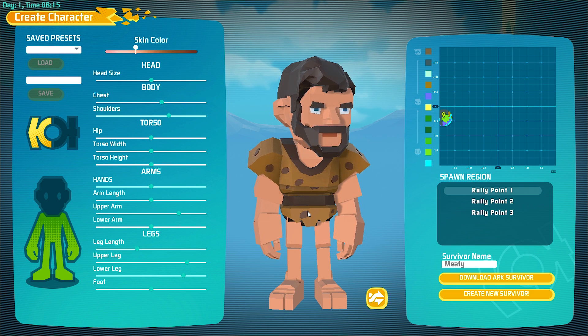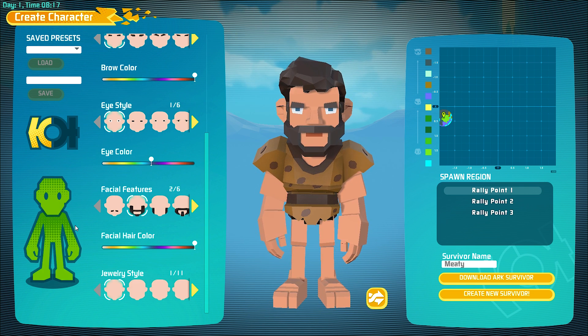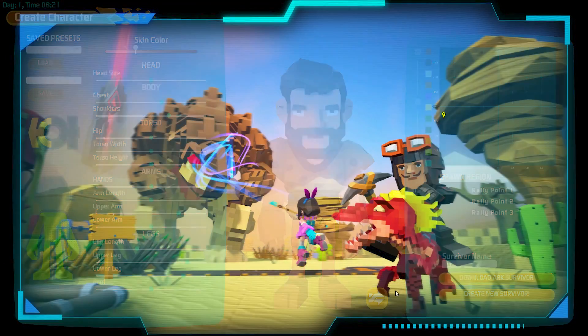So here's my character. You have options for the head, options for the body, male or female, all kinds of stuff. You can name them, you can change your spawn points, then create.